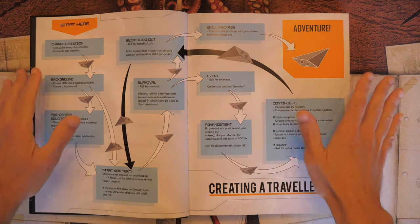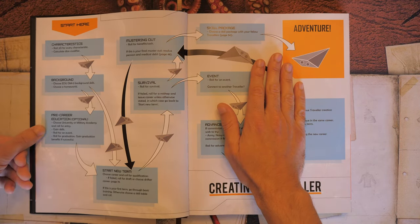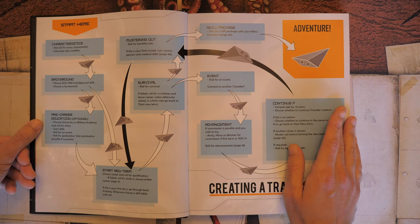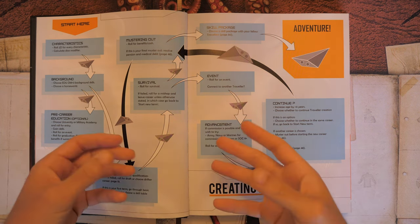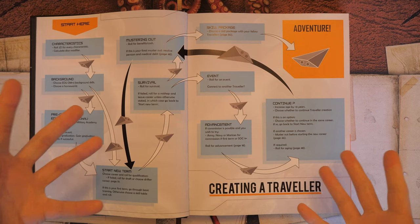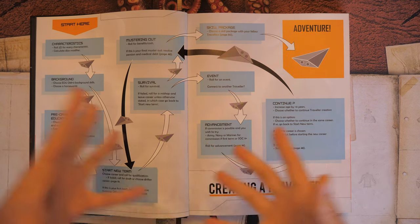Character creation starts at age 18, with pre-career education optional at that point. Every time you start a new term you increase your age by 4 years — 18, 22, 26, 30, 34, and so on. When you reach age 34 you have to start rolling for aging effects.